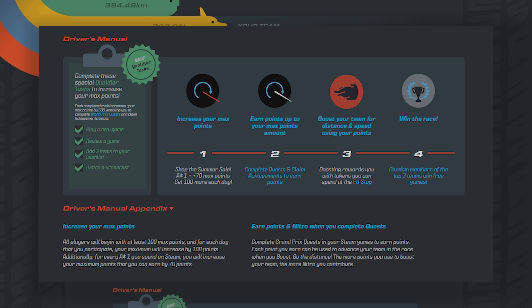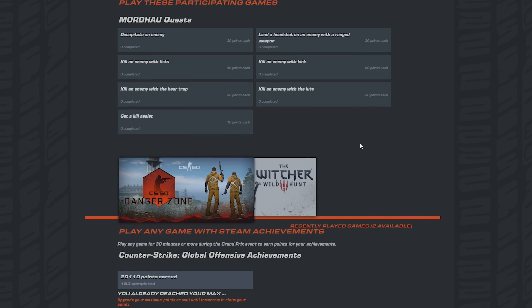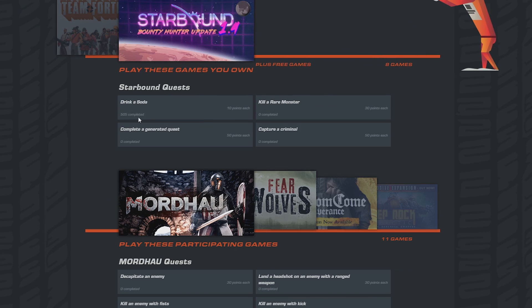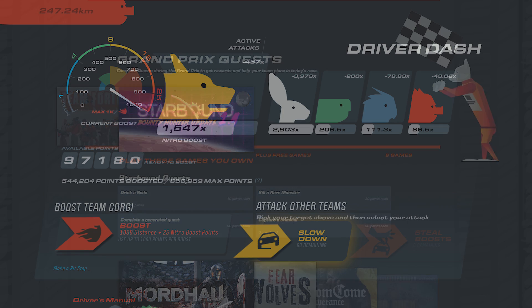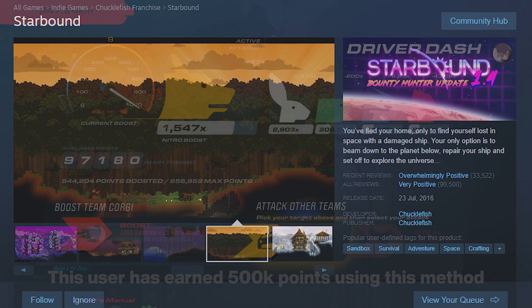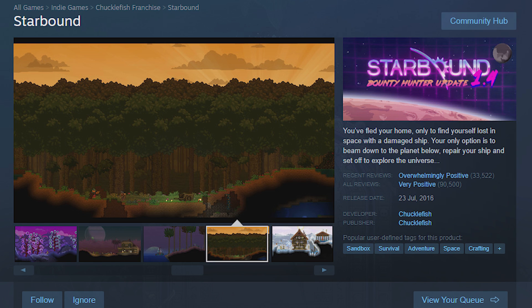You may be asking, how do I get these points? Well, you can earn points by completing some achievements on the Steam games listed on the bottom of the page, such as CS:GO, Rust, and Stardew Valley, but this can be time consuming. The way I'd recommend to earn points is to get the game Starbound, where an exploit has been discovered, allowing you to rack up all the points you need in a matter of minutes.